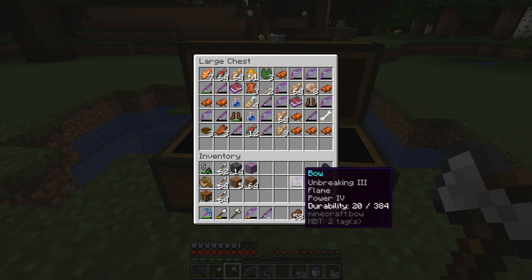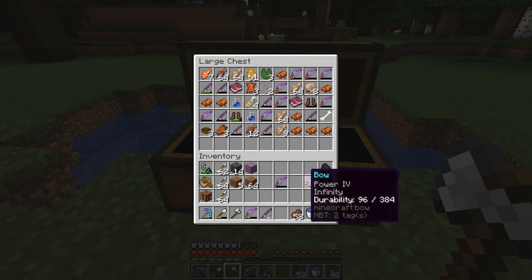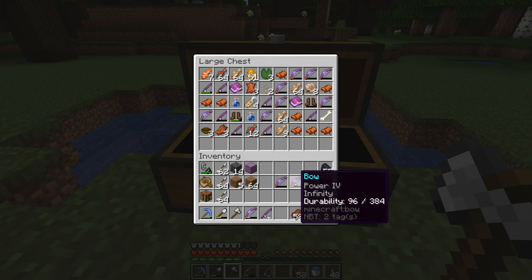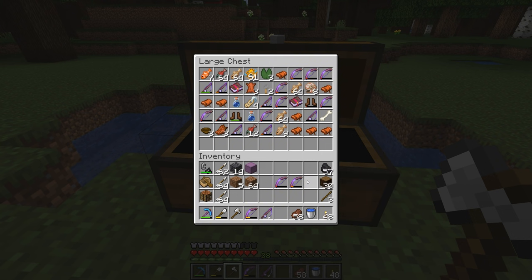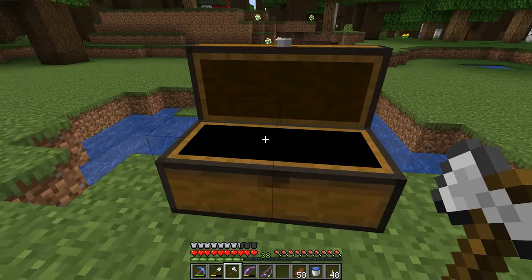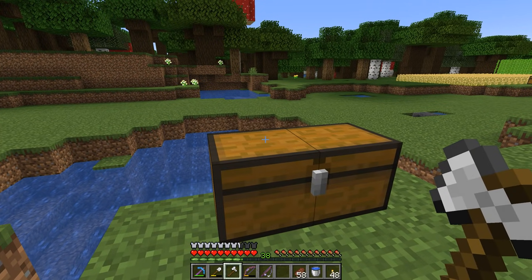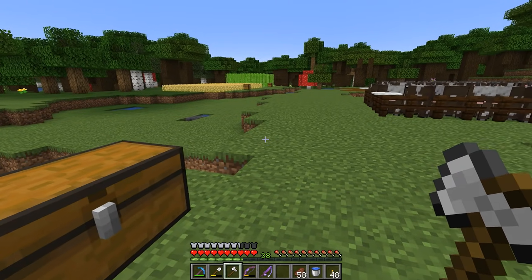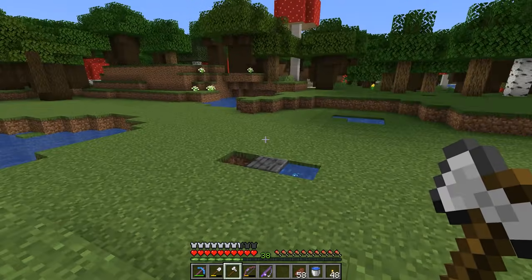Oh well. I did end up getting an Unbreaking 3, Flame, Power 4 bow, and another one with Power 4 and Infinity. If we combine these two, we can get a Power 5, Infinity, Unbreaking, Flame bow — which is really, really good. The only thing I'd have to do beyond that is repair it one more time with a completely brand new bow to get durability all the way up. I was really just hoping we could bypass doing the villager thing for Mending, but it doesn't look like we're going to be able to, so I think we're going to have to go find ourselves a village.